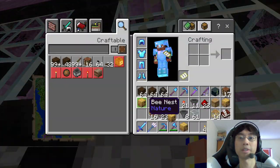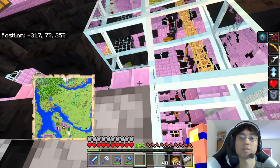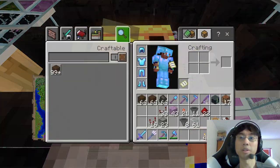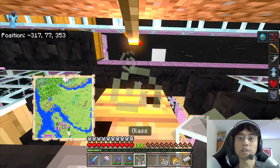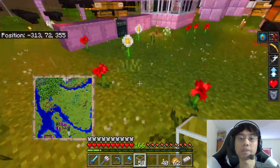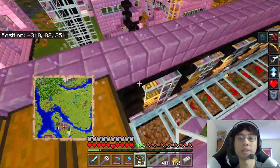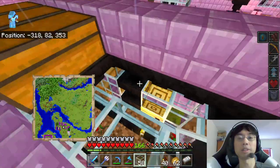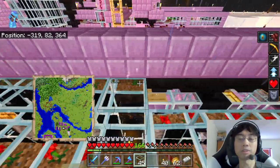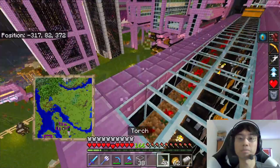Beehive. Beehive. I think there are bees in these things. There might not be. I can always like, break my way in and breed the bees. It's gonna be crowded in there though. And now the rest of the problem is that I need to fill this thing with glass bottles.